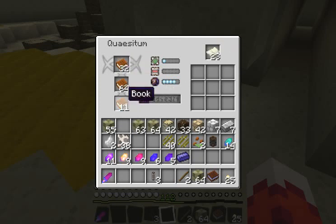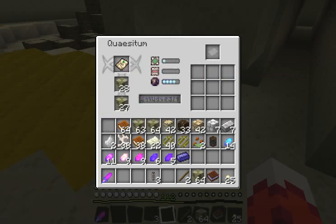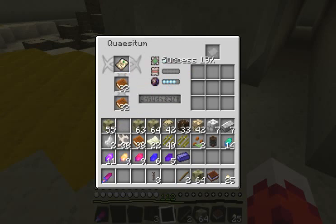What you want to do is have either the same item down here or even better items, and that will increase your success too. This is really expensive right now - I'm only going to leave it in for like one or two more books. If it doesn't get anything, I'm going to take them back out. Okay, here we go - we got this thing. This is a 13% success, and if we put cobble in there it's 15%. What if we put books in there? 19%, that's pretty good.